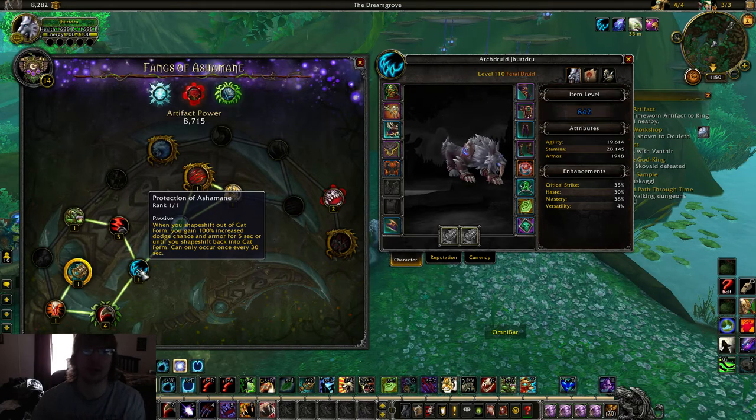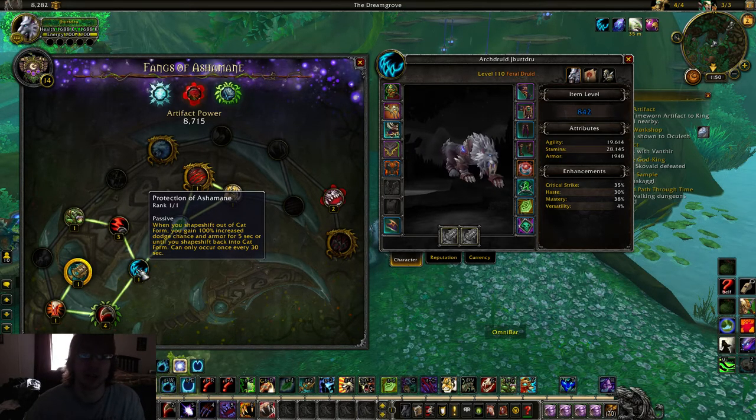And then Protection of Ashramane — this is awesome. 30 second cooldown, swap to bear form, you double your dodge and armor. Anytime you see some type of burst popped from a melee person, go bear form. You're really going to mess them up.